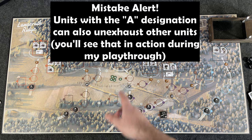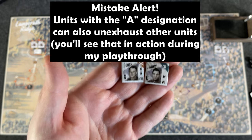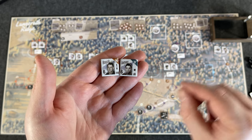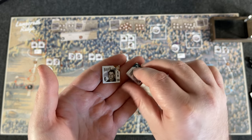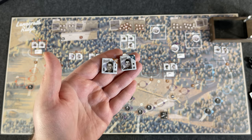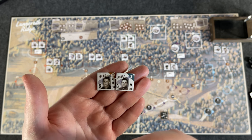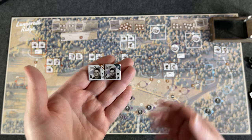The only way to flip an exhausted defender back to active is a commander. If you have the C designator — like Buke, who is a commander — he has a command major action that exhausts him but flips up to three exhausted defenders in the same or adjacent positions back to their unexhausted side. So keep in mind that if you're exhausting men with major actions, you'll run out of defenders pretty quickly. The R designator means a defender can use the radio — they can move to where the artillery radio is to conduct a certain action.